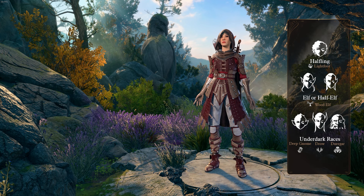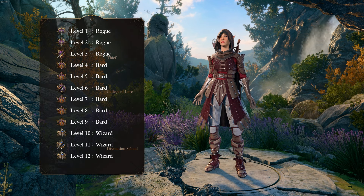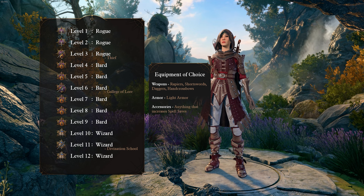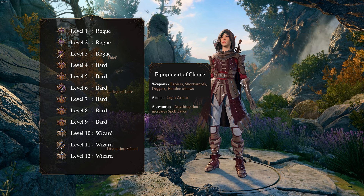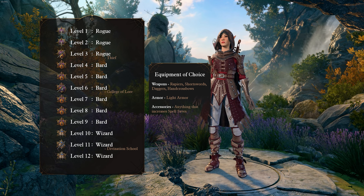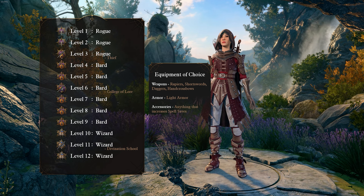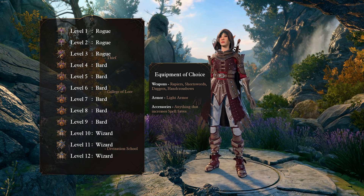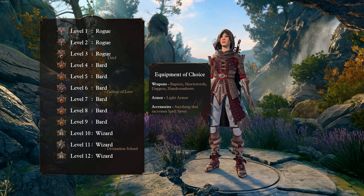That's all for races, let's move on to the levels. Here is our full build. For this build, the gear we will want to prioritize — assuming you don't want my specific item recommendations from later in this video — are as follows. For melee, we want to use either Rapiers or Dual Shortswords and Daggers. For our ranged weapons, we will be favoring Dual Hand Crossbow. For armor, we can only use Light Armor as we lack proficiencies in any other armor types. And generally speaking, for our other gear and accessories, anything that increases your spell saves are preferred.